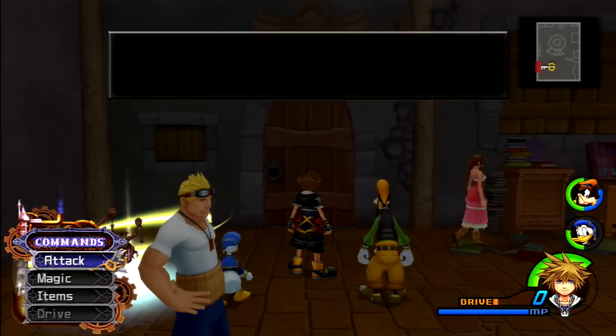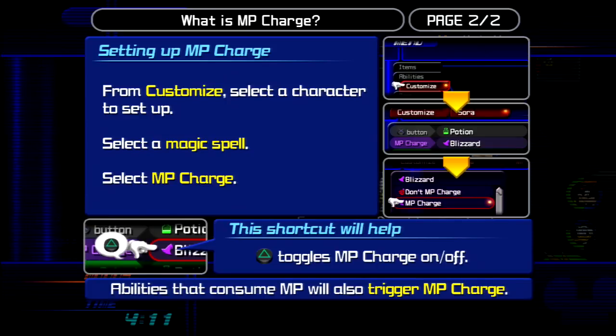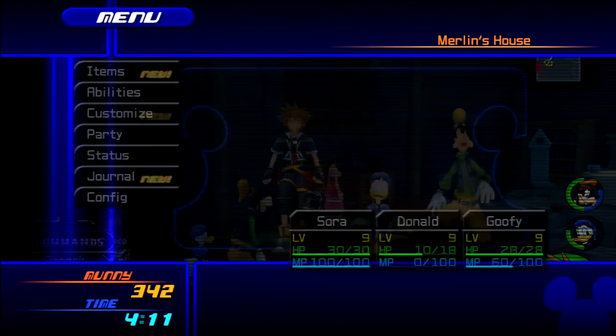We have magic again. When your MP is empty it will automatically recharge until it's full — the game sets your MP charge for you, so don't bother with that manually. Abilities that consume MP will trigger the MP charge as well. We'll customize Sora's magic — Blizzard is already set up. Thank you very much.